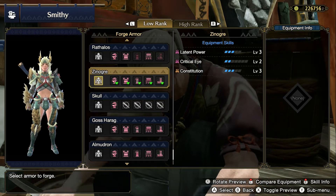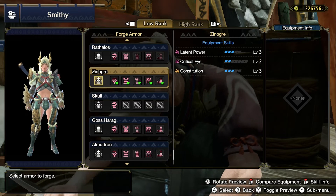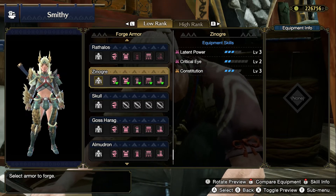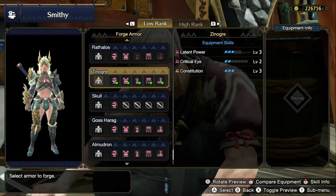Moving on to Critical Eye Level 2, which gives you 10% extra affinity. Affinity is the chance of you landing a critical hit. And the last skill, Constitution Level 3, will reduce your stamina consumption by 30% while rolling or blocking attacks.